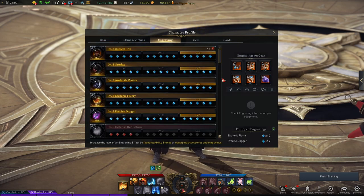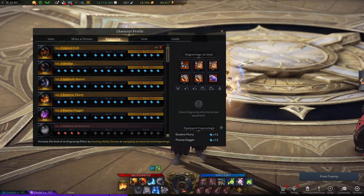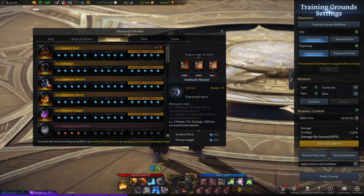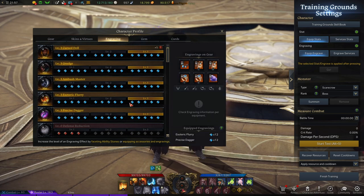For the engravings, there's a lot of variation. The mandatory engravings for DPS are Grudge, Ambush Master because this is a back attack class, and Esoteric Flurry at level 3. For variation, I use Precise Dagger instead of Adrenaline. I don't use Adrenaline for two reasons: I don't want to worry about maintaining all the stacks, and during mechanics when the boss disappears, I usually lose all my Adrenaline stacks — so it's a waste of time rebuilding them before I can do damage.